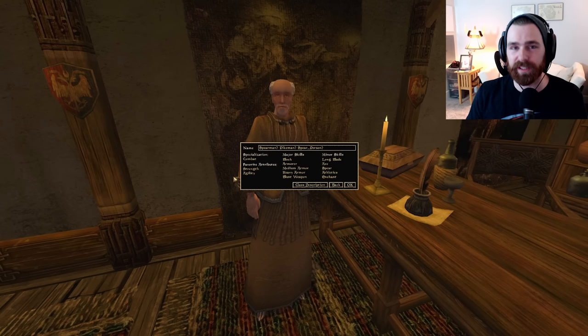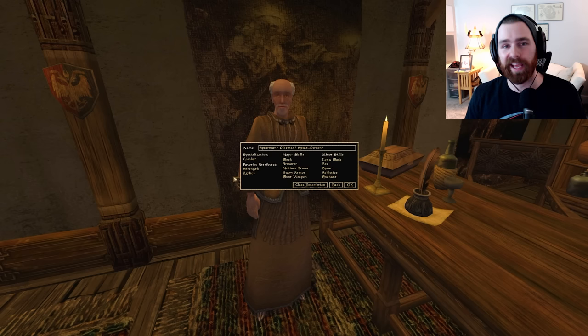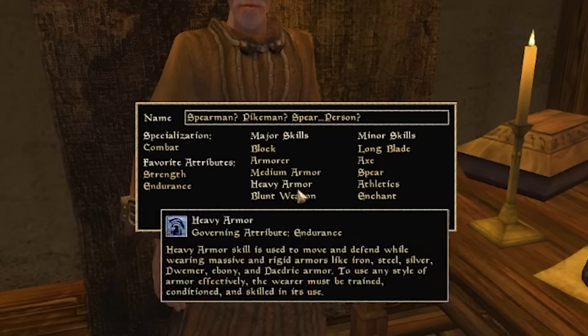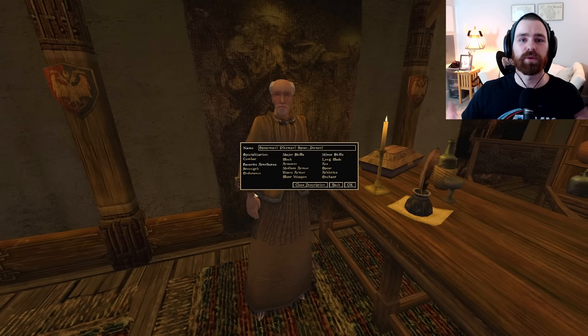Agility will boost our chance to hit, our chance to dodge, and our maximum fatigue — all very important when running circles around a fully-armored Orc slowly trudging toward you with an axe. If you're going the tank-focused build instead, I'd recommend Strength and Endurance as favored attributes to maximize your health pool at each level-up and become that unstoppable monolith of heavy armor.